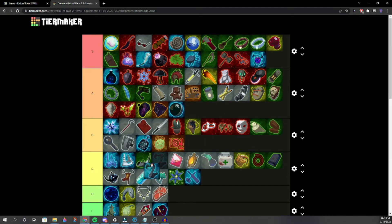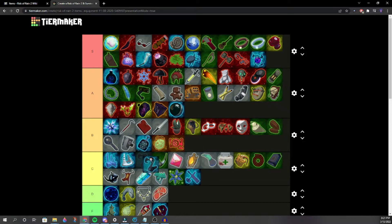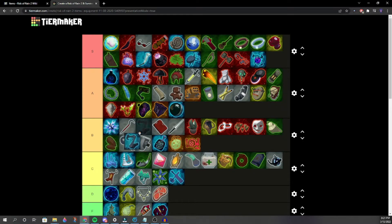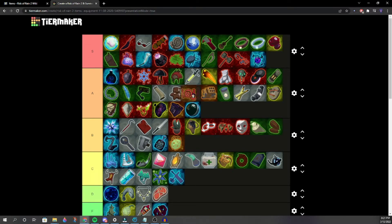Strides of Heresy placement revisited — somewhere in B, mid B. Another utility equipment — we agreed it's pretty good, mid A. Is it better than Disposable? Probably right there.